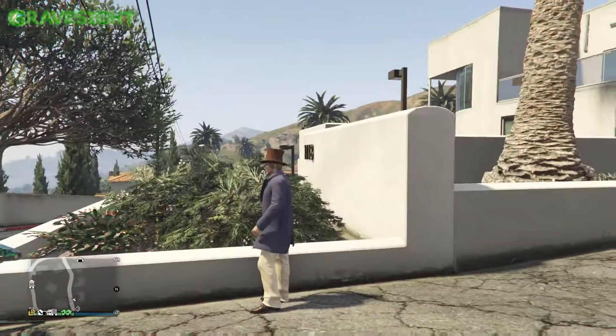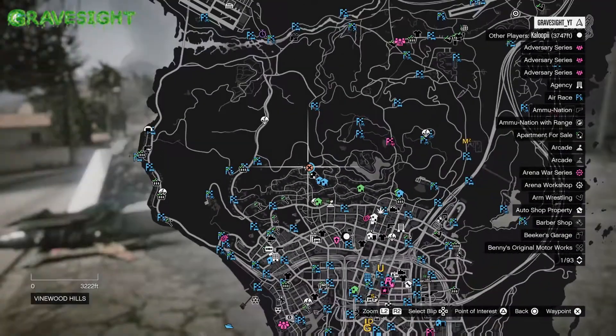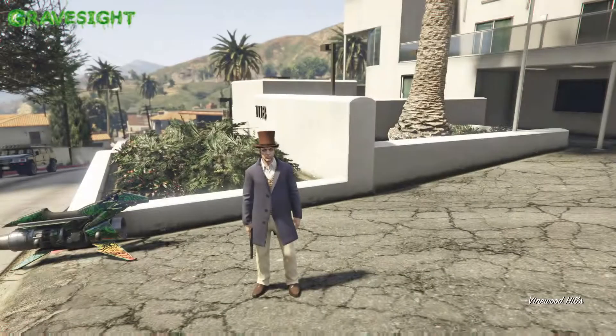So in this video, what I'm going to be showing you is a super fun launch glitch that you can be doing by yourself or with friends — but you're the one that's going to be launching. So this is the location. We're way up here in the Rich Hills, right here. That's where we're going to.